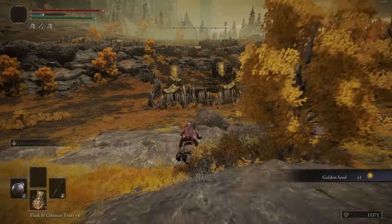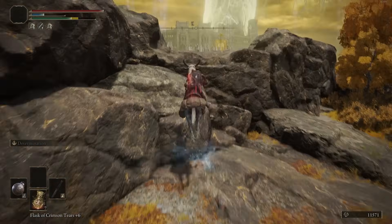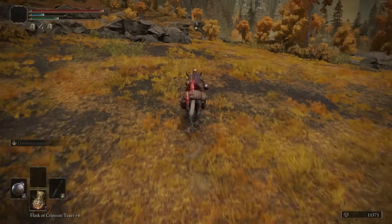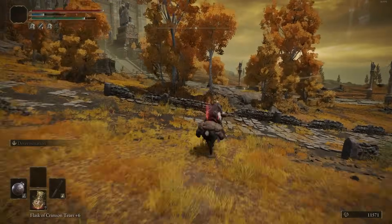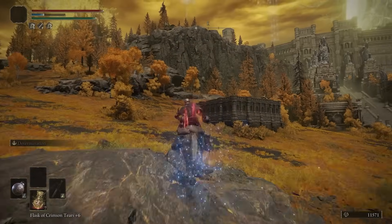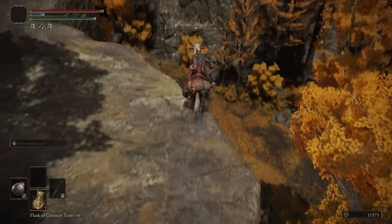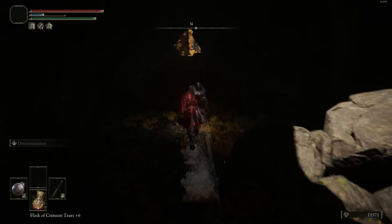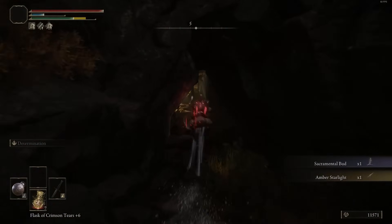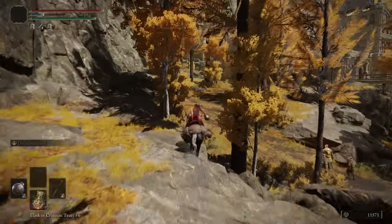We're going to head straight north until we get to the next Grace. This Grace right here we're going to be coming back to a few times. To start with, we're going to go northeast to get the Amber Starlight, which is needed for Sellen's questline to get the Magic Scorpion Charm. We're going to grab all the stuff for Sellen beforehand to save us the back and forth. Then continue up this path to get a bunch of Golden Seeds and enter the Sealed Tunnel. I recommend not taking the left path and just running straight up the middle to avoid aggroing the Runebear.